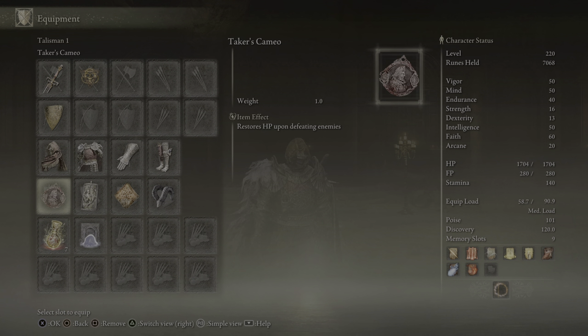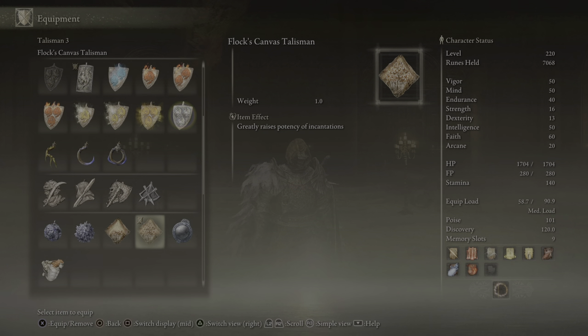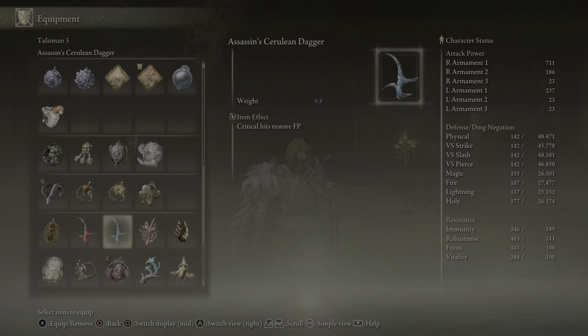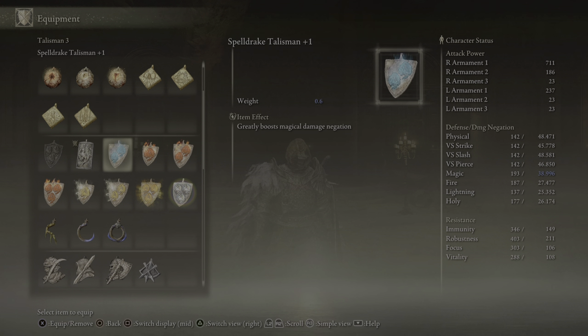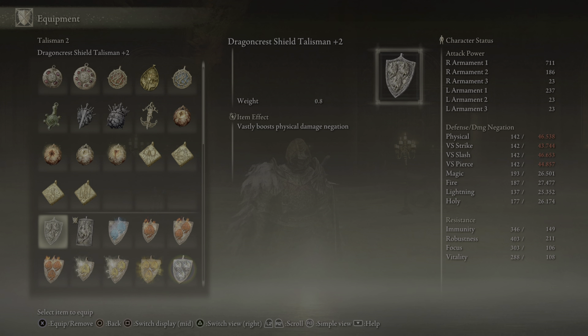I'm gonna show you how to get the Dragon Crest Talisman Plus Two. You might already have this one and want some extra damage negation, but they don't actually stack — you can't equip them together. If you don't have this one because you haven't made it to the Haligtree yet, or maybe you find yourself in Farum Azula right now, this guide is for you.